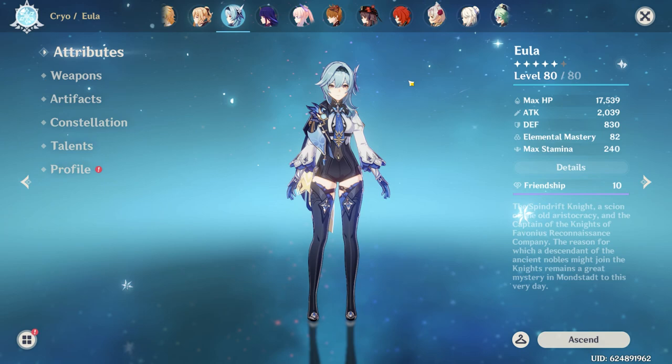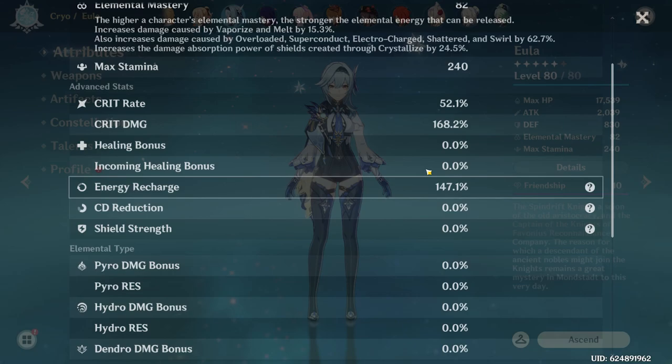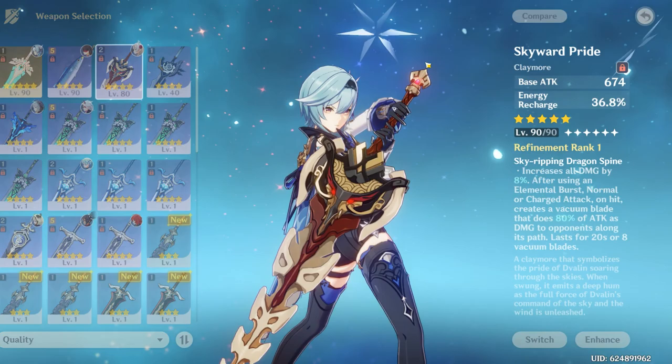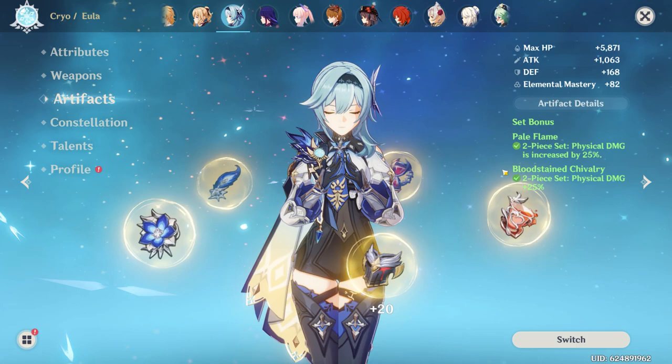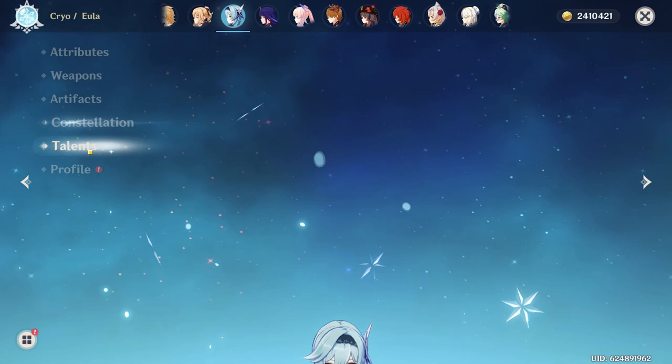Next up is Eula, rocking 52-168 crit split. I know the Crit Rate is a little low, but I have to run a niche weapon on her since I don't have anything else — the Skyward Pride at level 90. I wish I could run a Serpent Spine on her, but I'm using that on Noelle right now since I've recently been building her and trying out her gameplay. Artifacts are two-piece Pale Flame and two-piece Bloodstained Chivalry. Constellation 0, talents are 8-6-7.